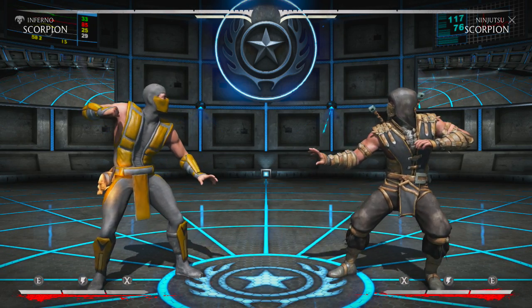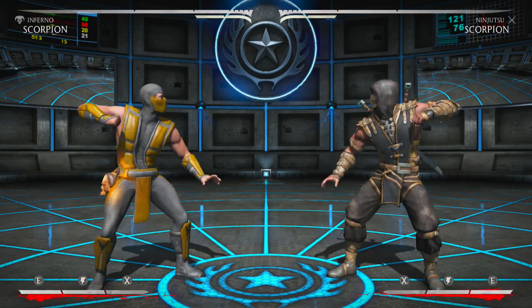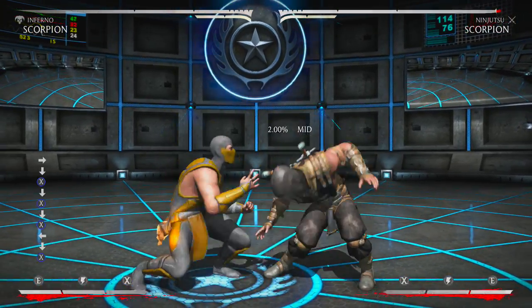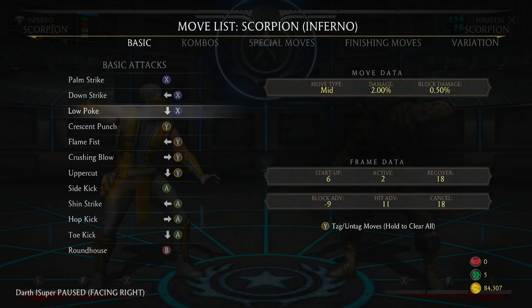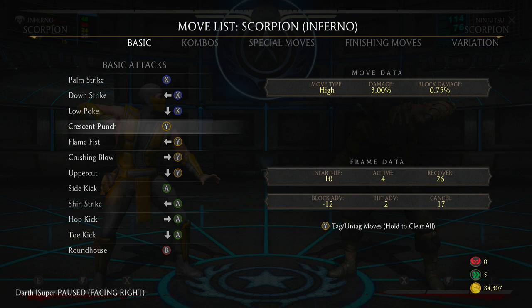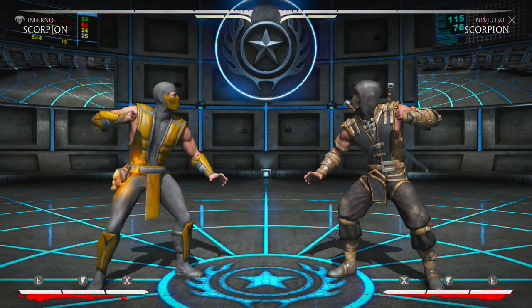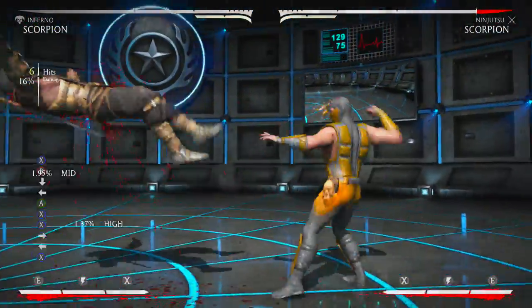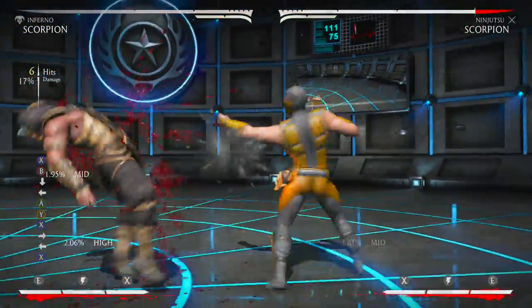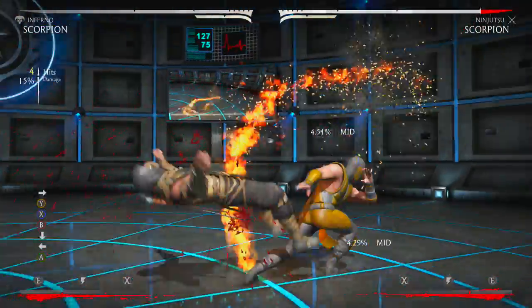Let's talk about Scorpion's buttons. His Down 1 is six frames — a really good counter-poking tool. His Down 4 is also very good. Down 1 is six frames, plus 11 on hit — same as Shinnok — which is pretty good. His Standing 1 is nine frames and this is going to be your best punish, because you can go into 1-1-4 into teleport and then into 1-1-spear, or 2-1-spear, depending on how much gravity the character has used up.